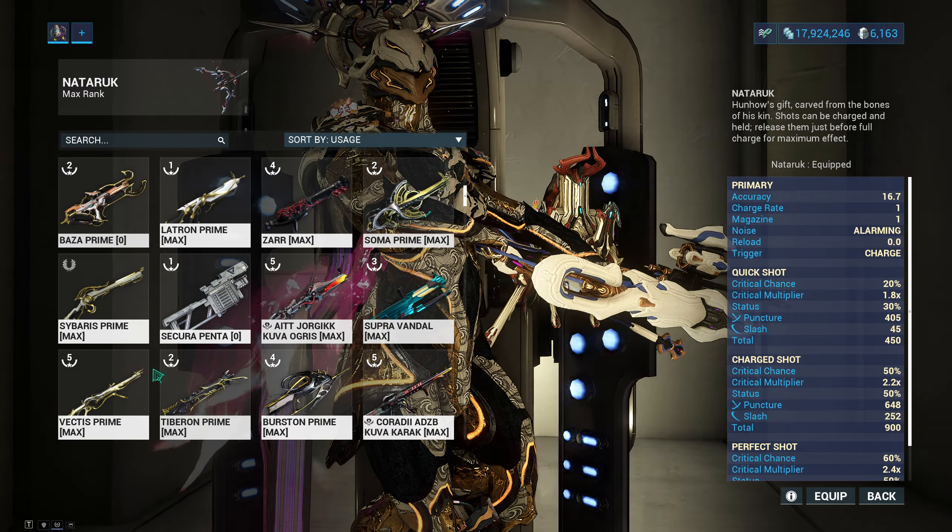The weapon I do like to use — it's a bit more hard to use, a bit tedious, but it is very, very good. A couple of shots at the head and shooting enemies in the head gives you a fire rate boost, making it a lot easier. Pretty much completely just body shots after that, and that's great. I love using this weapon in missions like Steel Path because there's a lot of enemies to kill.